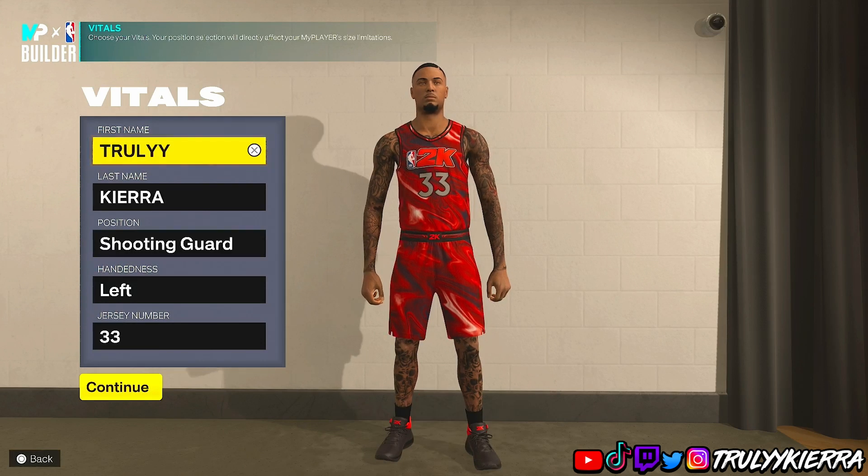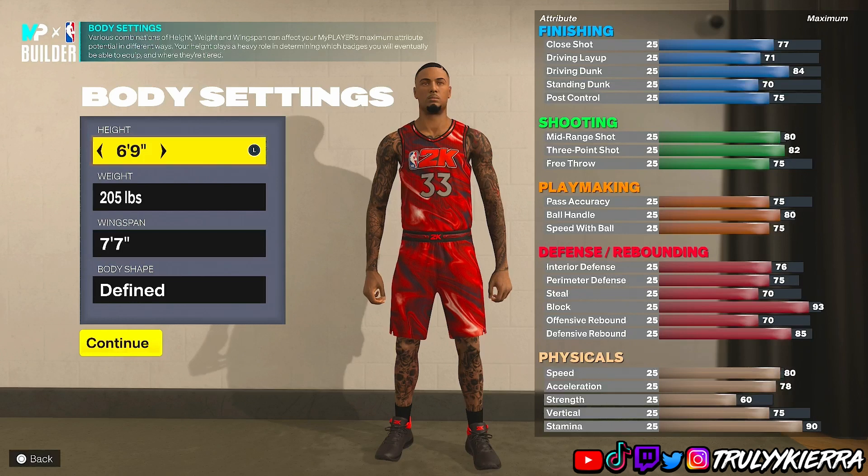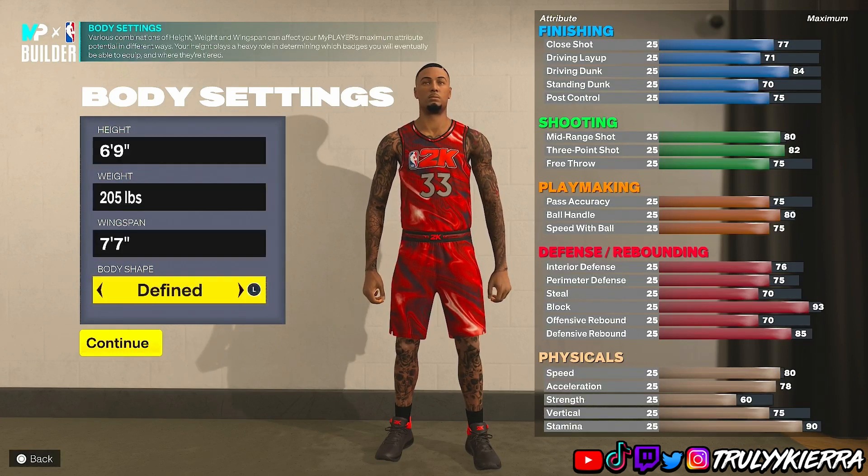For position I went with shooting guard, but you guys can go with small forward as well — I have seen it work at that position. Right or left hand is your preference, and your jersey number is also your preference. For height I went six foot nine, weight 205 pounds, wingspan seven foot seven. If you do it at small forward you can go six foot ten as well.